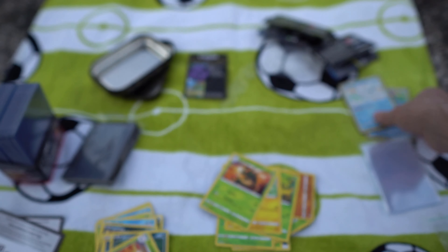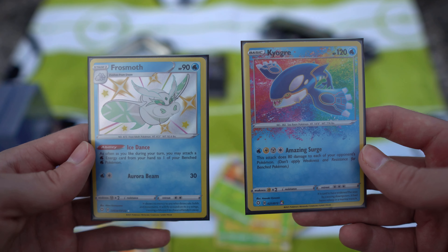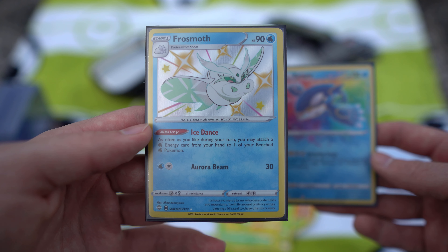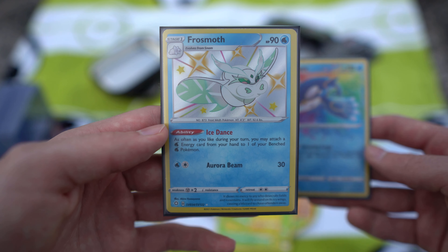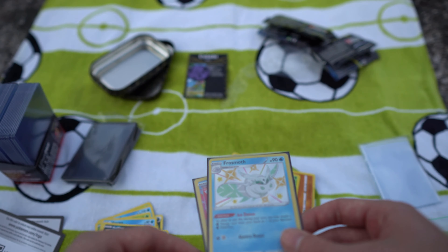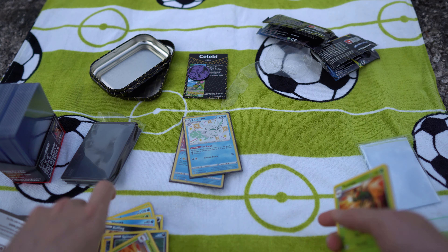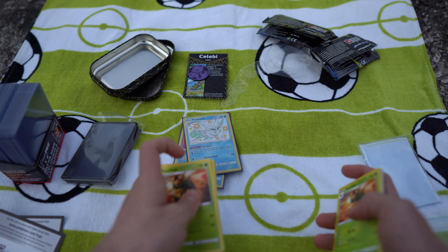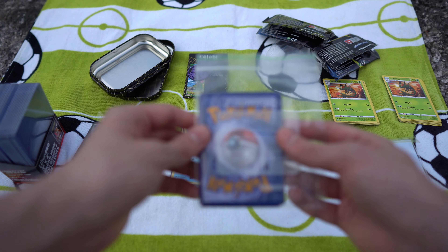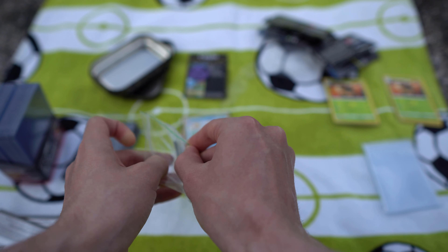I definitely still have a lot of full art cards in this set to pull. So in this Shining Fates minitin we got two pulls: the Kyogre amazing rare and the Frosmoth baby shiny. There's our pulls from that — and then we actually have another mystery pack, so let's crack that open as well.